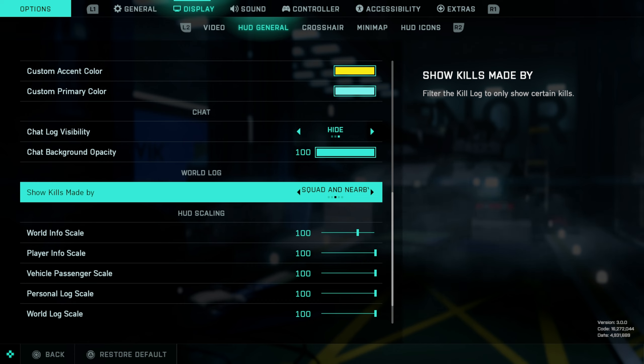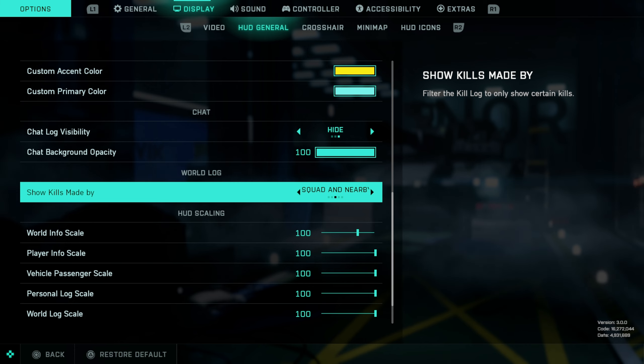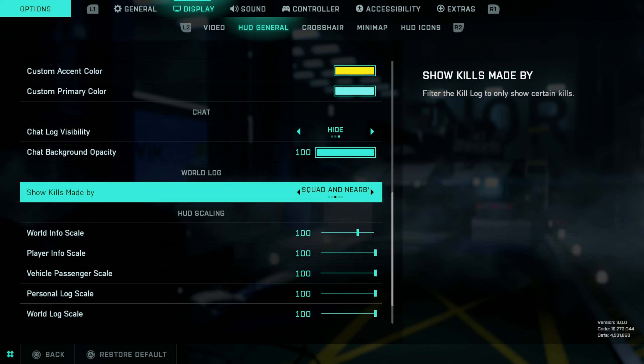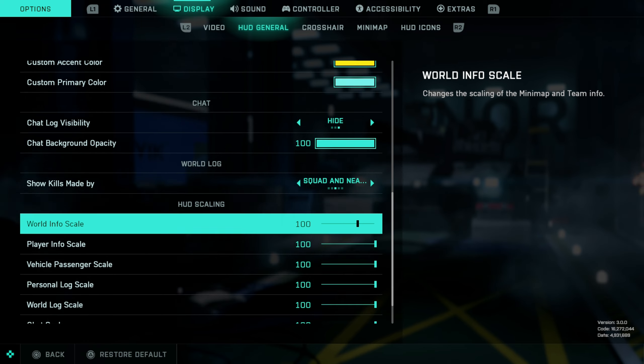Here you have the chat lock — this is a very important setting. The road lock is like your kill feed. I have it set to squad and nearby. With nearby, if there's action going on and a teammate or enemy gets a kill nearby, it will show in the kill feed. This means that on a large conquest map, if you see something in the kill feed, you know there's action nearby to watch out for. I definitely recommend putting your kill feed to nearby, and squad is useful if you play with friends.